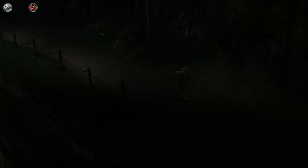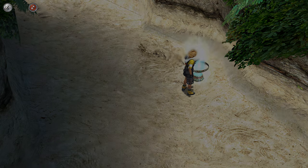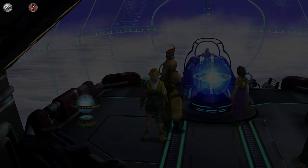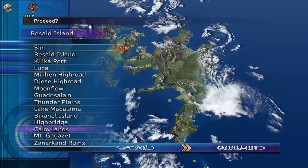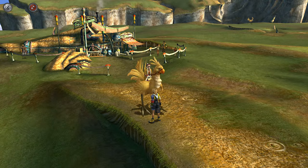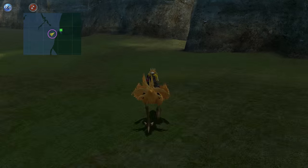We'll just go back to the save point, and then we're gonna go back to Calmlands. Let's ride the Chocobo — cause why not? Look at how fast it's gonna go. Thank god for the speed booster and the no encounter.